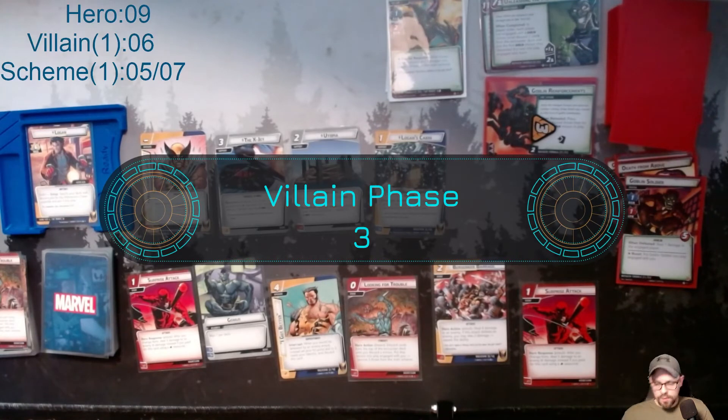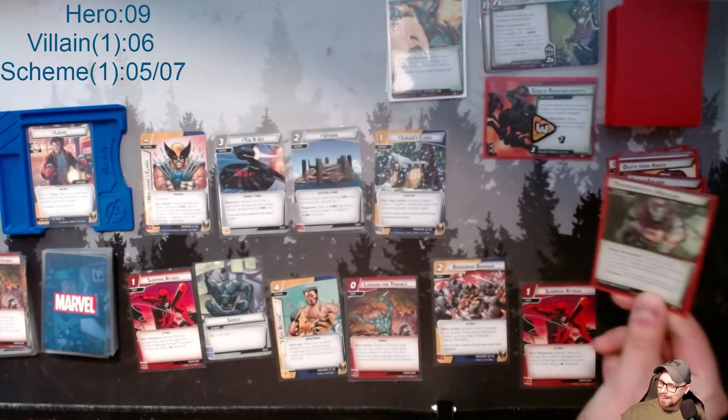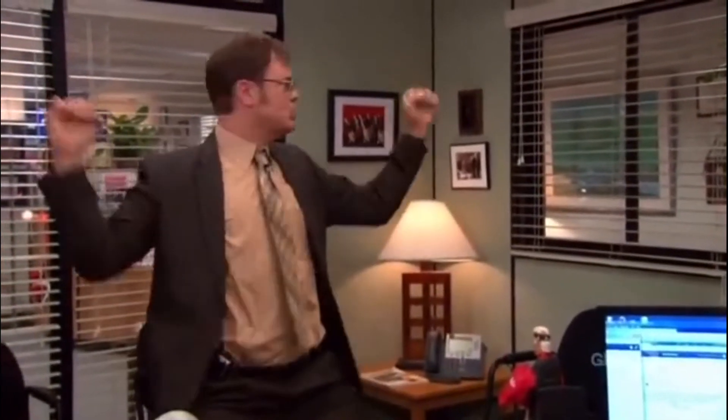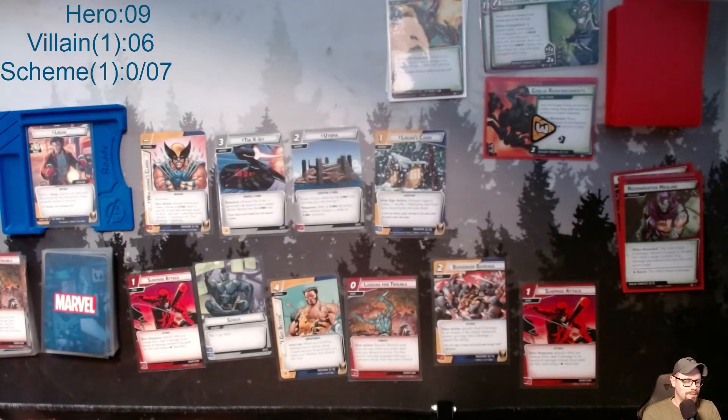Green Goblin's going to scheme — I'm hoping it's not on any icons. Oh, it's not — yes! Alright, so this goes up by one, and then he heals for two. Wait, didn't I hit him for six? So he should be at three. There we go, that's better.